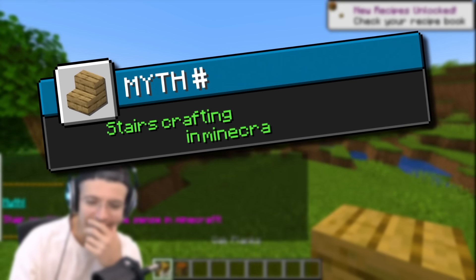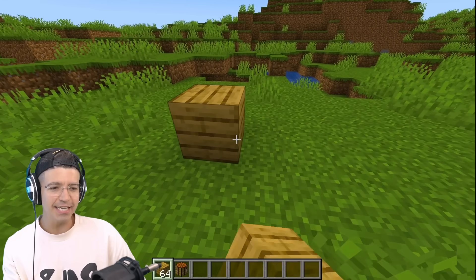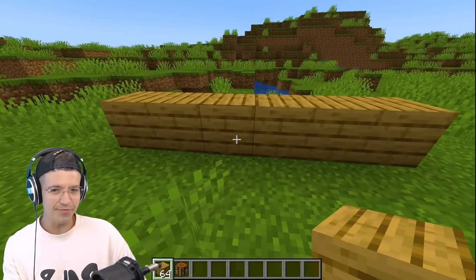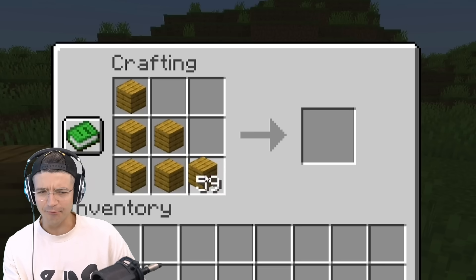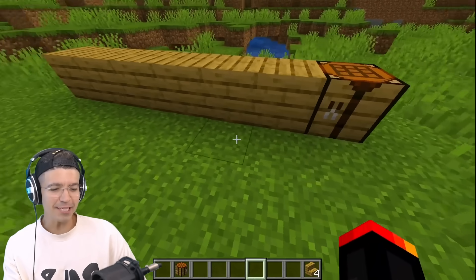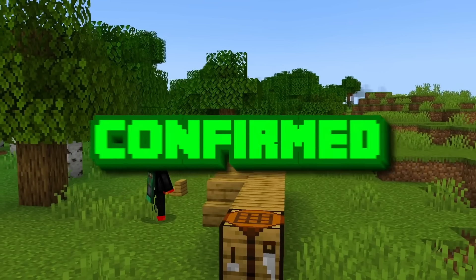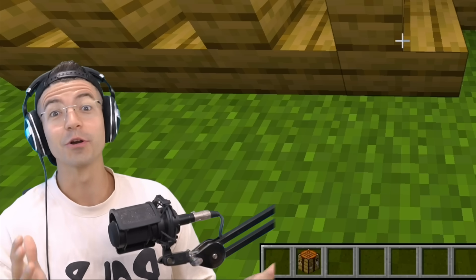Stair crafting doesn't make any sense in Minecraft. I think it takes six planks to make stairs, but the problem is you only get four stairs. We used all six of these and we get this. Where does the wood go? It's got to be like taxes or something.